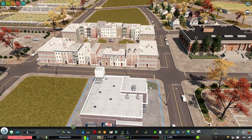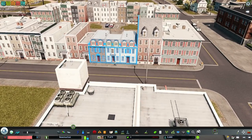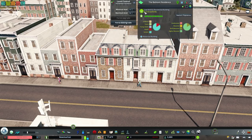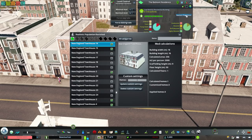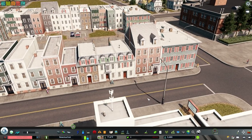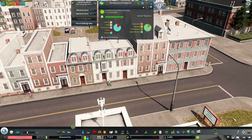Realistic Population will also affect your low density buildings. A low density zonable residential building — it'll convert this to a guaranteed one out of one household. If you ever find that you have a townhouse or something that seems like it should fit more households, you can go in and change that. Like over here — some of these buildings seem like this one has one, two, three buildings in one. So I had to manually change this to three households for this little New England townhouse. The Realistic Population mod will read a low density residential building as being a single family home by default, so I had to convert that to three.